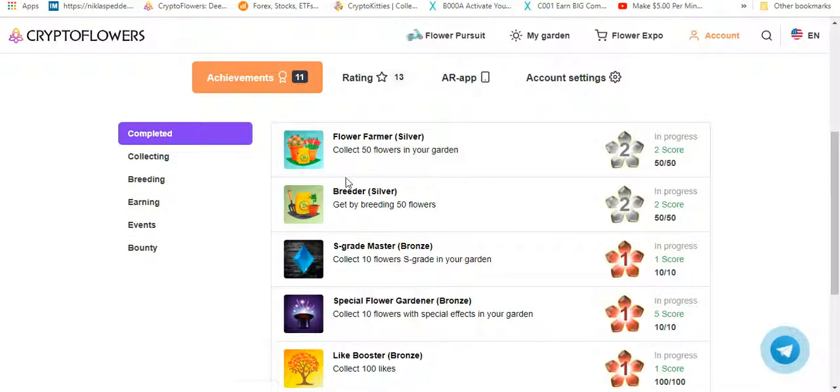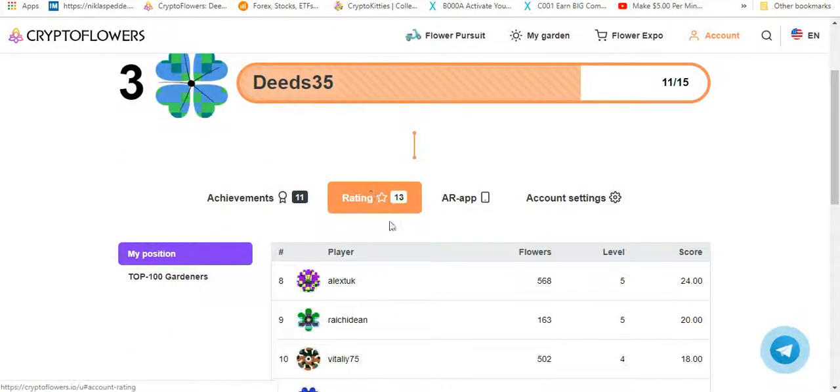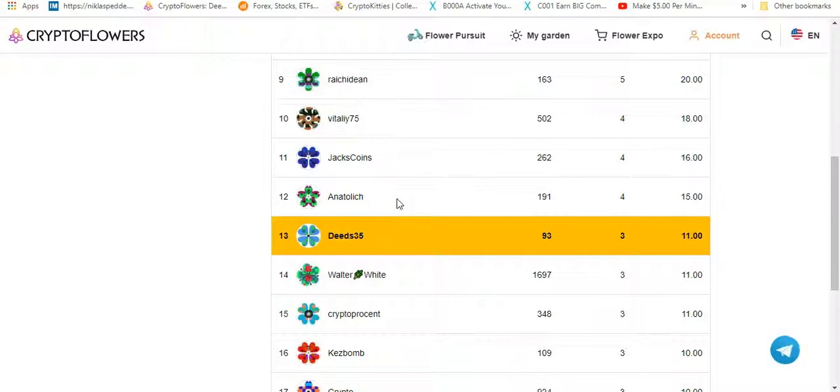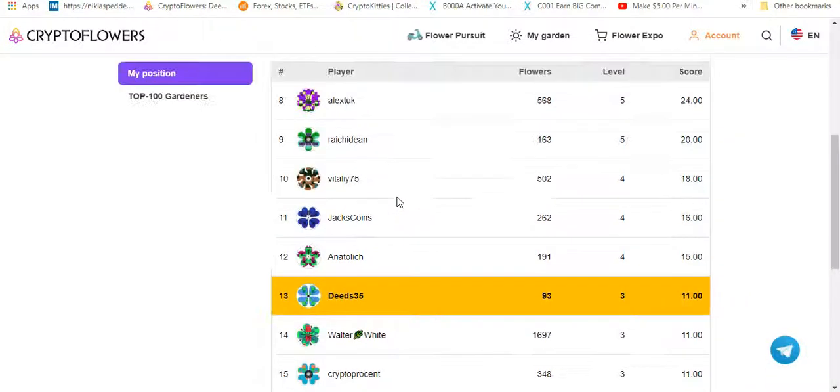You can play around with this — it covers your breeding, your earnings, your referrals, events, your bounty, all that stuff. You also get ranked. I am currently number 13, and my friend is also moving on very nicely. It doesn't matter how many flowers you've got — I've got much less than the guy in 14th place, but I'm also level 3 and he's also on level 3.